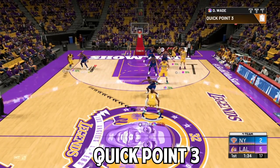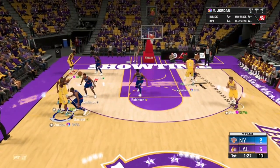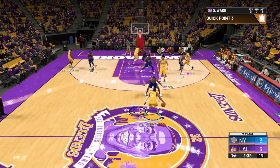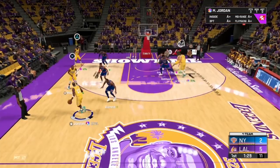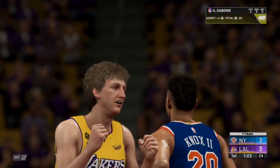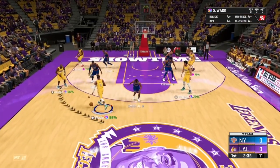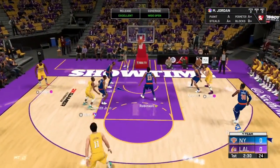The first play is Quick Point 3. It runs through your small forward or shooting guard — really through anyone with three-point plays. We're going to run through the play in its entirety and get Larry Bird a wide open three from a down screen from Sabonis. These plays always have so many options — they end up in a pick and roll or pick and fade situation if you need a bailout. With D-Wade we come over, give the ball to MJ almost to the screen, and Sabonis hits a down screen for Larry Bird — easy money every time.